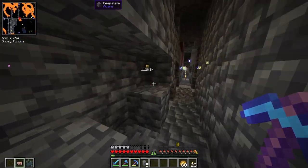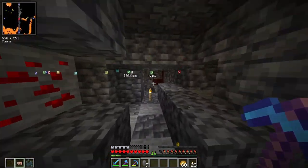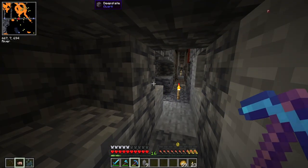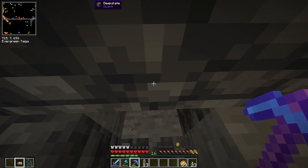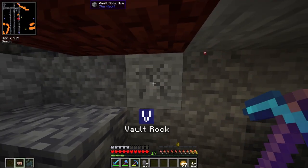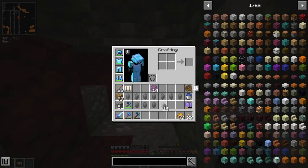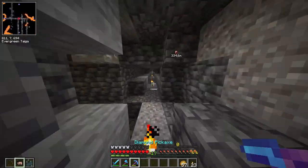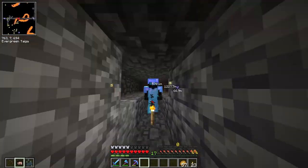Our very first Vault Rock Ore mined up — let's go! We got one. Then here's another one and we got four from that one, really good. Another one up ahead — and we got four from that one too. So far we have nine vault rocks and we haven't even broken half of them. Here's a nice one. And this is the final one — I'm going to guess we end up with 21. We have 21 vault rocks in total, this is really good. This is going to last us for quite a while.